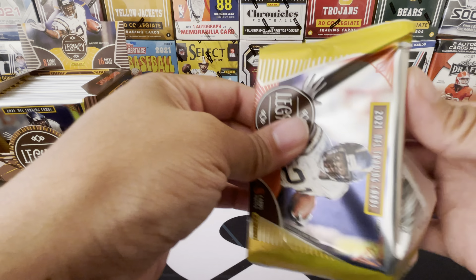We got Eric Dickerson - legend. Myles Garrett. Ryan Tannehill. There goes the other Opti - another Chrome. This is Rondell Moore, another rookie card. These are cool. When you pull these parallels, you definitely want to get the rookie. There you go, Rondell Moore from the Boilermakers. Sweet card.